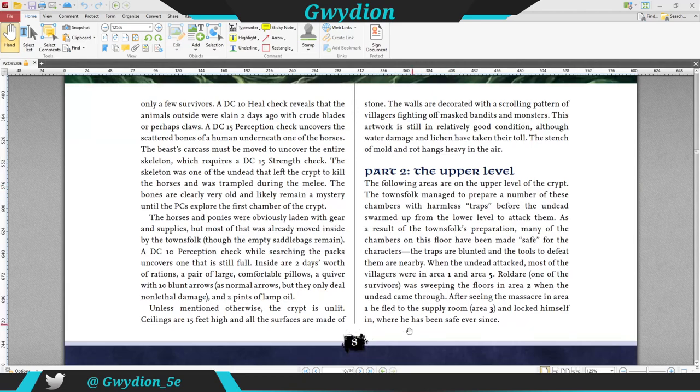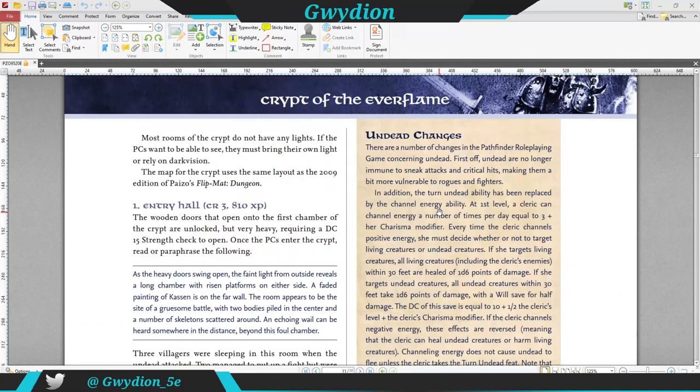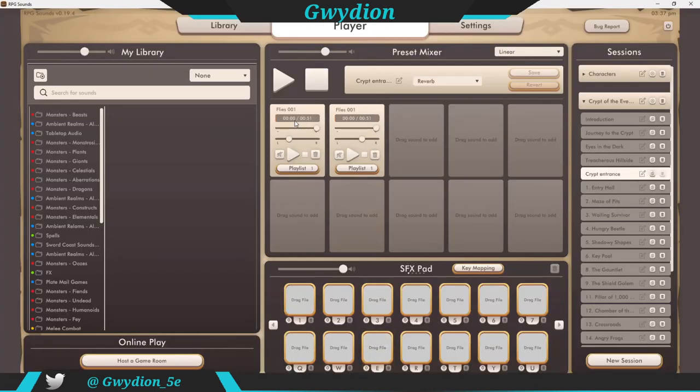Then they get to the crypt — they'll be outside the crypt entrance. Right outside there's a pair of dead horses, some corpses lying outside, and it talks about a swarm of flies. So I pulled in two fly sounds because I figured I could overlap them. I have one just droning on and this one will replay anywhere from zero to five seconds, so it just does a little bit of back and forth. I have this one a little bit more on the left side and this one more on the right — kind of giving an interesting ambiance as the players are deciding what to do with the bodies. I might not overuse that, but I'll play it a little bit.